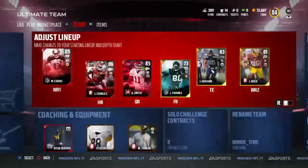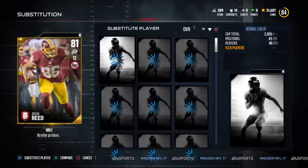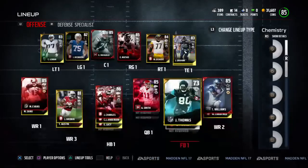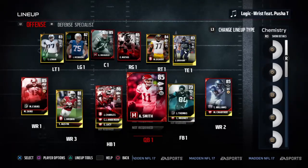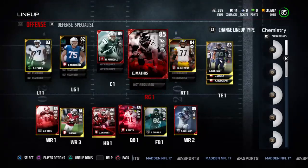That's pretty much it for today's video. Let me just put this Terrence Williams in and see if I can get up to an 85 overall. I actually need another elite receiver. And he does get me to an 85 overall. That's pretty much it guys — hopefully you guys liked this video, please subscribe. Only 2 subscribers, not that much. I'll see you guys in the next video. Peace out.